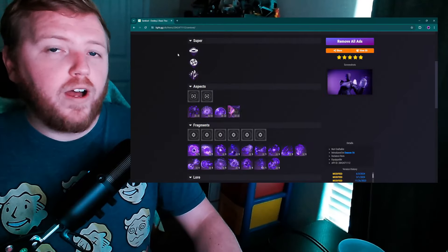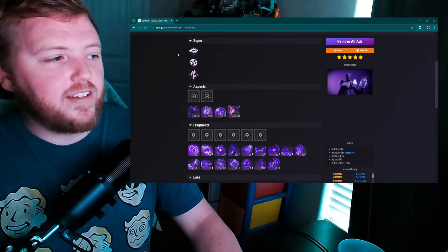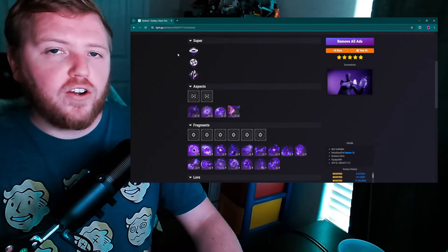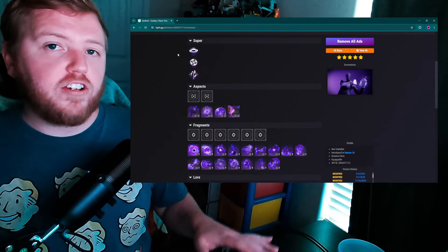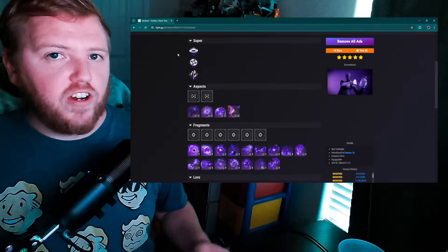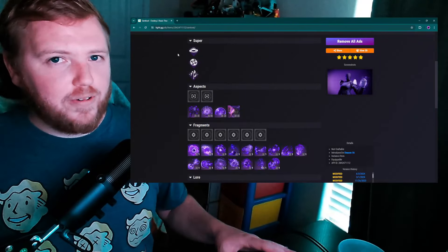A lot of Titan's aspects have to do with Overshields — Bastion, Unbreakable, Offensive Bulwark — all of these work well with Overshields. The issue I see is that Overshield uptime is severely limited. I understand why, since Overshield is strong, but I don't think it's so strong that we need these kinds of restrictions on it.